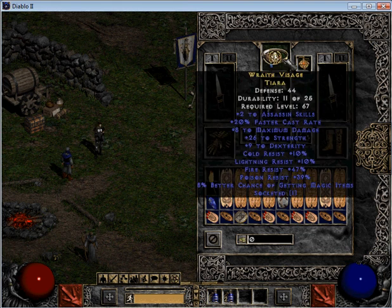A lot of people say use a COA, but that requires too high of a strength. You can use a Shaco if you're poor, but I would highly recommend getting a Fiera Circlet like this. It adds to skills, 20 faster cast rate, adds to strength and dexterity, and adds nice resistances.